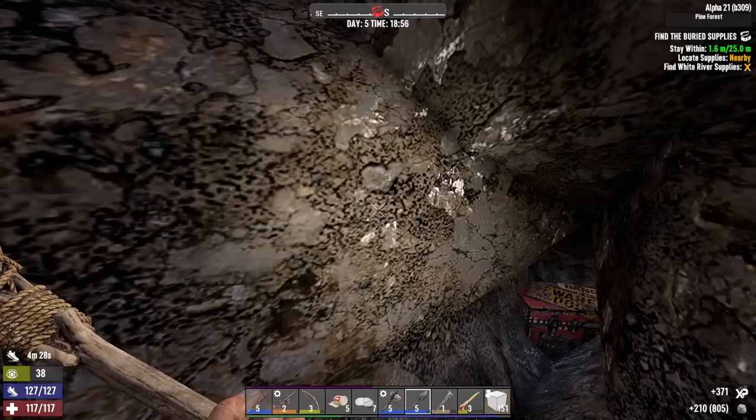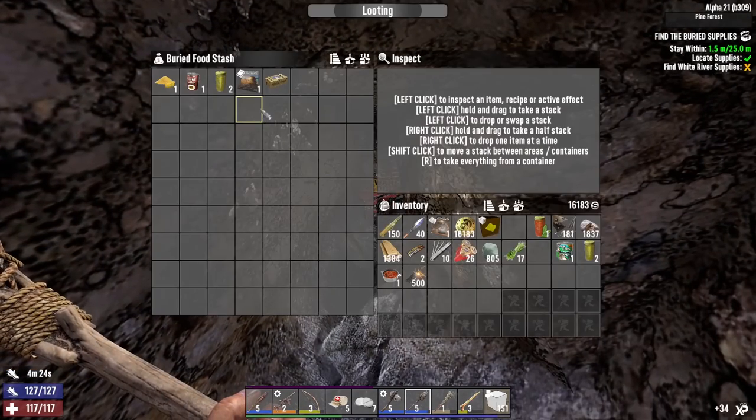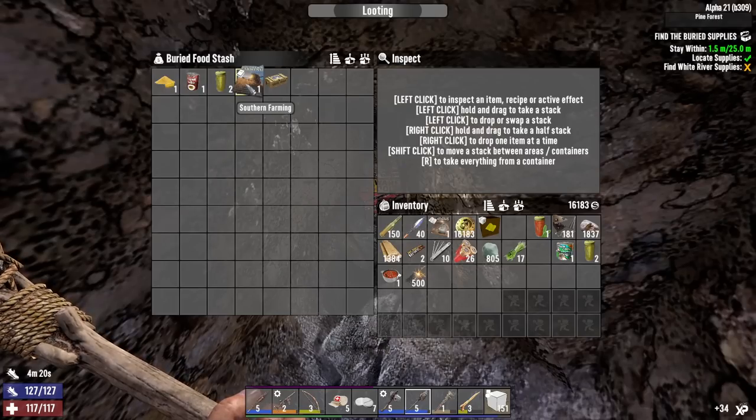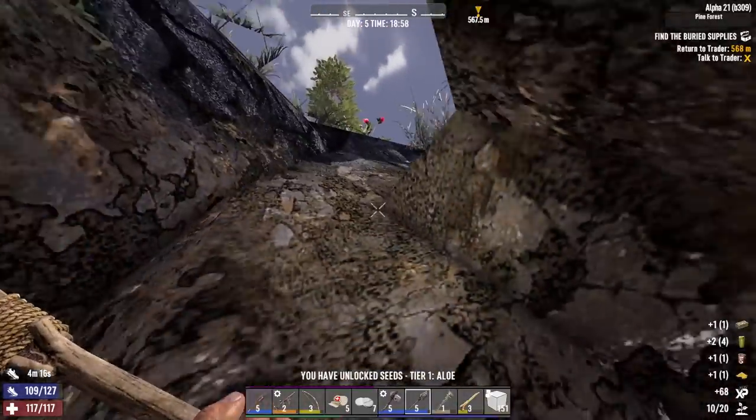Let's do the other buried supply quest — buried treasure number two is about to get looted. No big food item this time — it's a really weak one. Well, I guess they're not all winners, but that's okay.